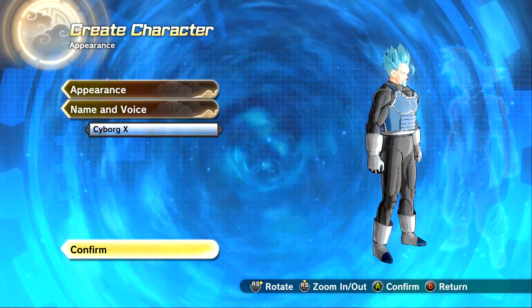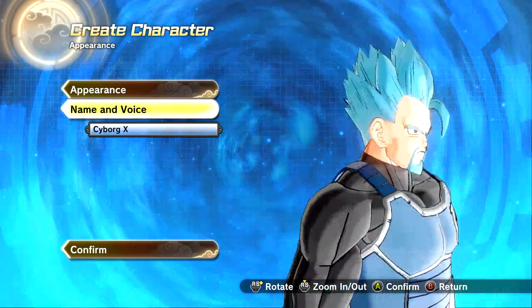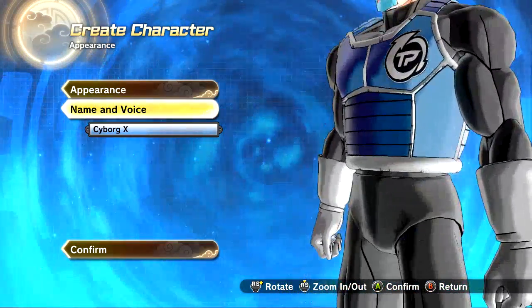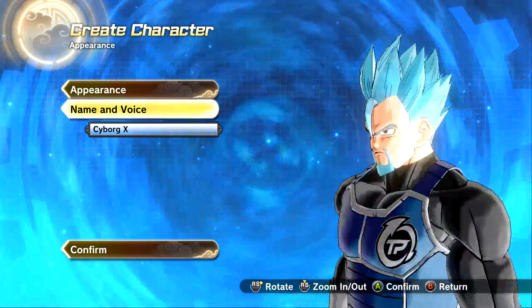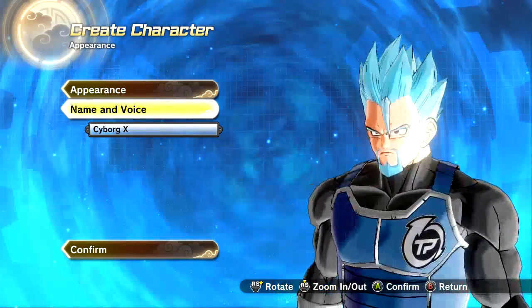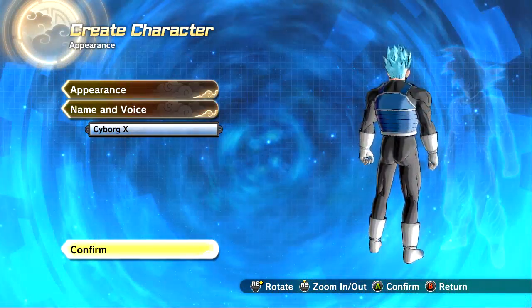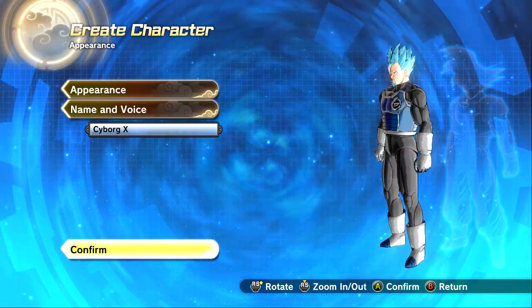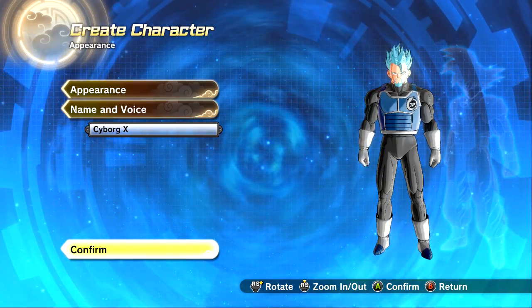And that's him done. I like what I've gone for — lighter blue, similar to the one I made in Xenoverse 1. I've given him Mystic Gohan hair, nice facial hair, he's an angry-looking dude. I've got the channel colours going on: silver and blue. For voice, I'm playing in Japanese with the actual Japanese voice because I actually prefer that now.